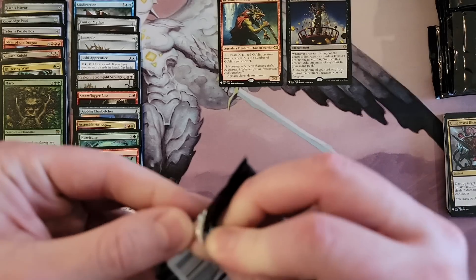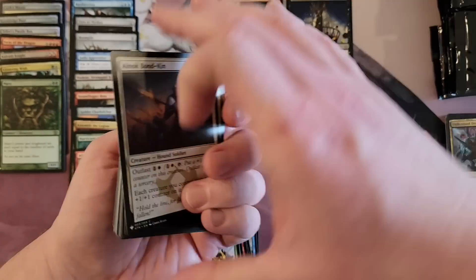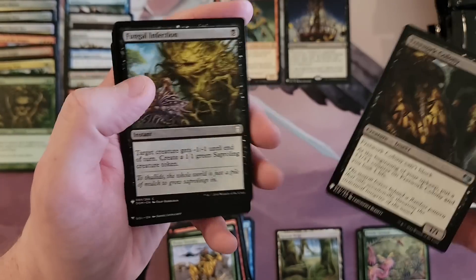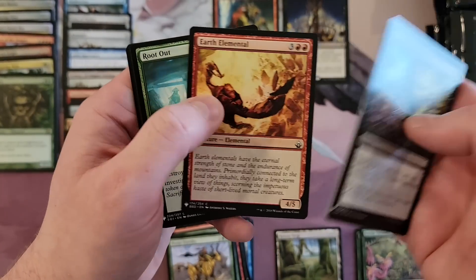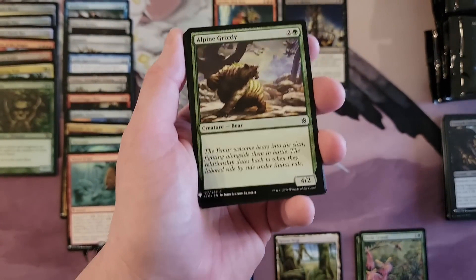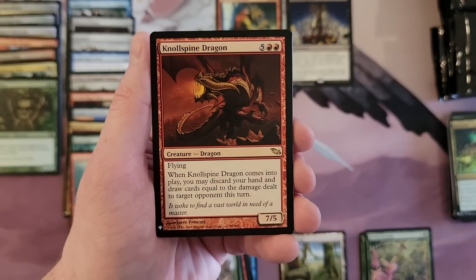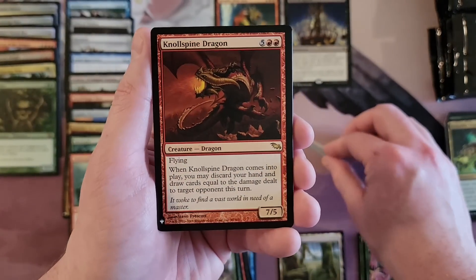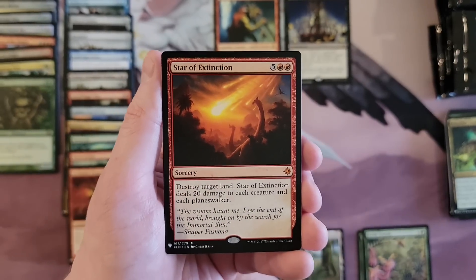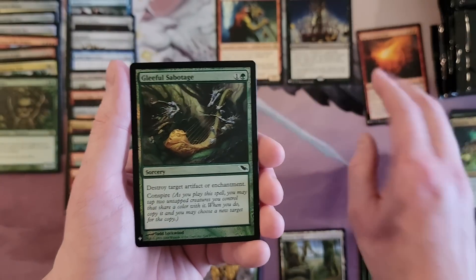We're almost done with the first side and this box is going poorly. Plenty of randomness to turn things around though. I find it funny to see Elementals printed in this day and age. Armadillo Cloak, Dismal Backwater, Gnoll Spine Dragon — there's that whole period I just don't know. Star of Extinction from Ixalan — I'm assuming that's a bulk mythic. And Gleeful Sabotage common.